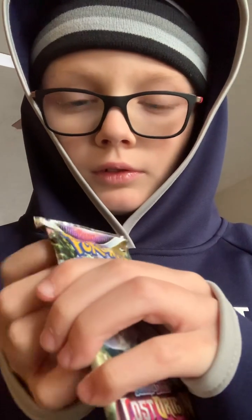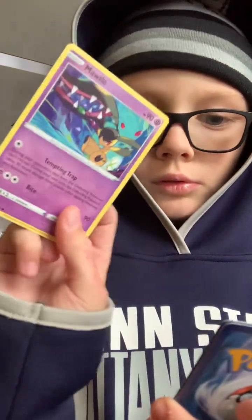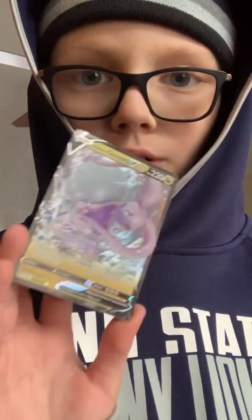And then this second pack. Four to the front. Lightning energy. Now let's get into the actual good cards. I'll just take these cards out. Murkrow. Coming up to the holo. This is the holo. Gijor and Gujra V. Let's go.